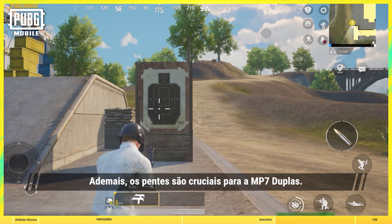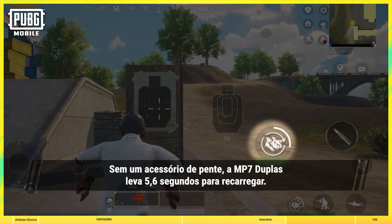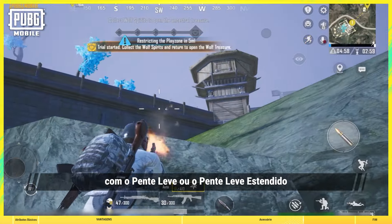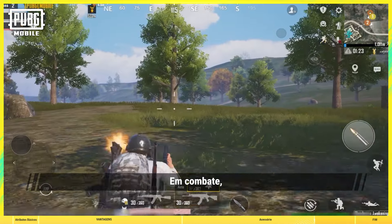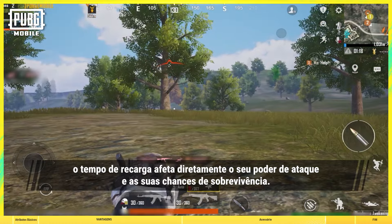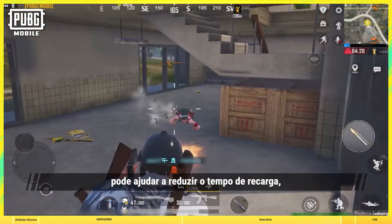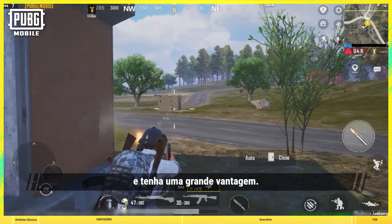Moreover, magazines are crucial for the Dual MP7. Without a magazine attachment, the Dual MP7 takes 5.6 seconds to reload. However, attaching a Quick Draw Mag or Extended Quick Draw Mag reduces the reload time to just 3.9 seconds. In the heat of battle, reload speed directly affects your attack power and chances of survival. That's why attaching a Quick Draw Mag or Extended Quick Draw Mag can alleviate the issue of long reload times, allowing you to replenish ammo with ease when facing enemies for a great advantage.